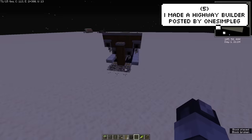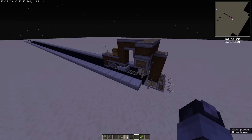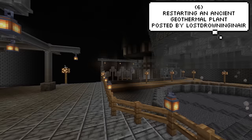One Simple G decided he would make himself a machine that builds a highway for him — the very definition of work smart, not hard. This is what restarting an ancient geothermal plant looks like, created by a lost drowning in air.